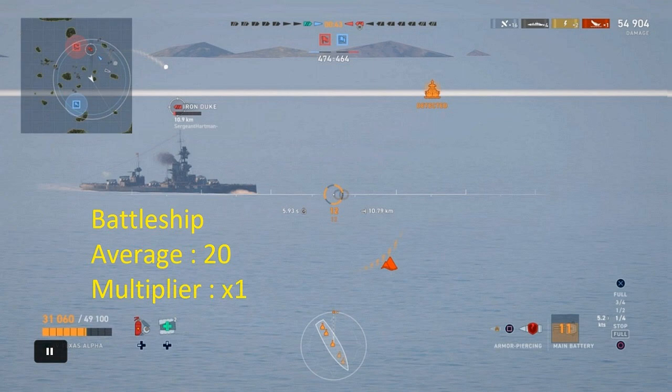First we're going to apply this to battleships. The average speed of a battleship is roughly 20 knots, and the base speed this system is calibrated off is 20 knots, so the multiplier you're going to use is 1x. So basically the seconds you see on the screen — in this case 5.93 — that's what you're going to use. It's 6 seconds away, so we're going to line up the shot 6 seconds ahead, as you can see here.